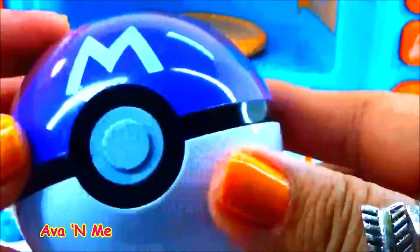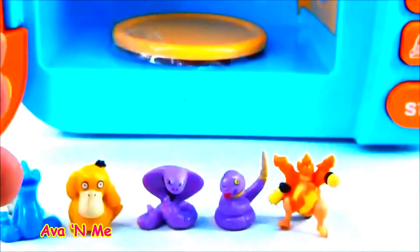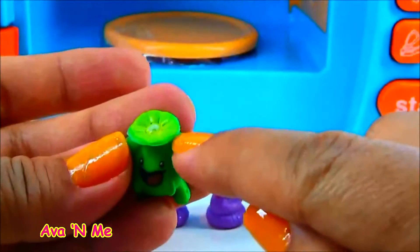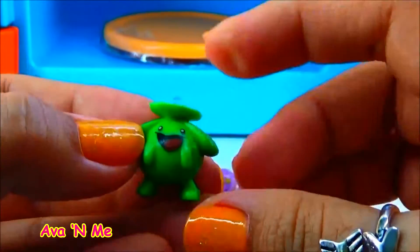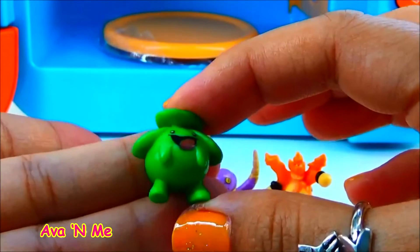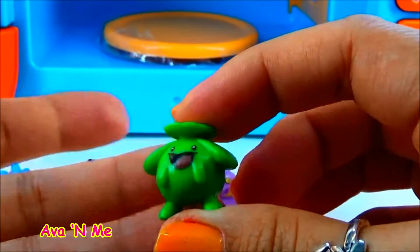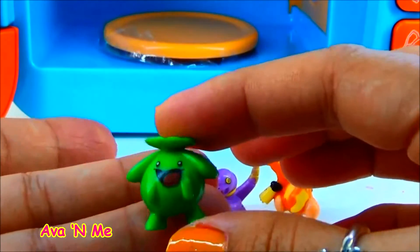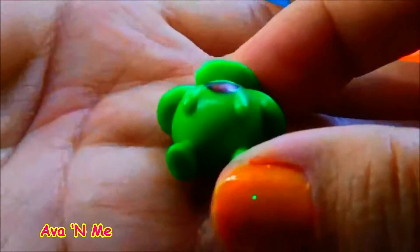Now let's do the purple Pokéball and see what we got inside. It's green. Here we have Venusaur. Normally in the Pokédex it has a red flower on top, but for some reason this one has a green flower on top. Anyway, this is an evolved Pokémon character and Venusaur is a grass-poison type. I don't have it yet in my Pokédex. So here we have Venusaur — I love this!